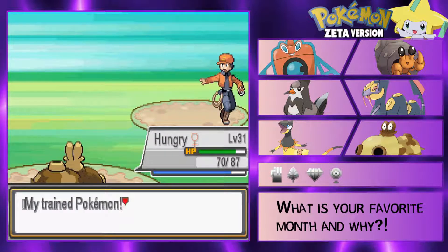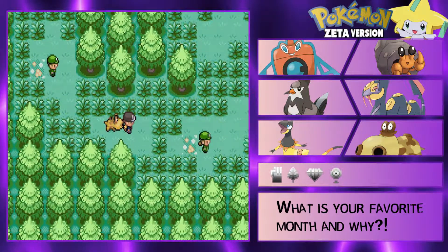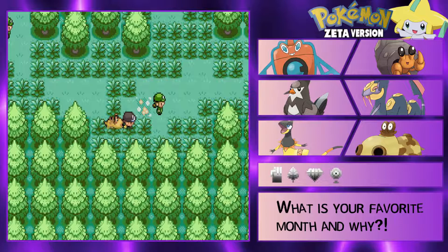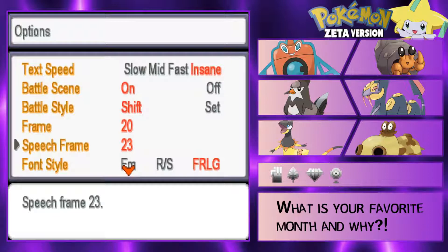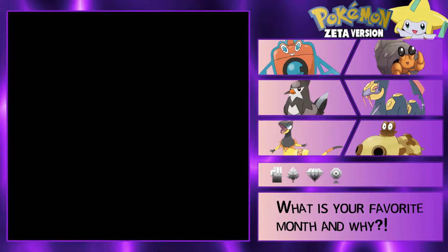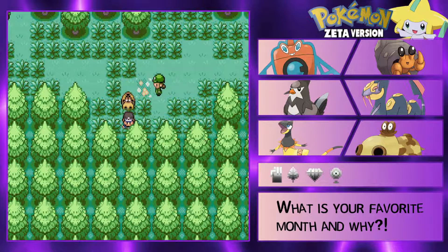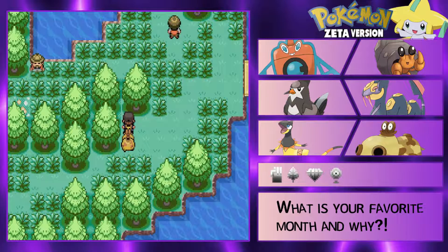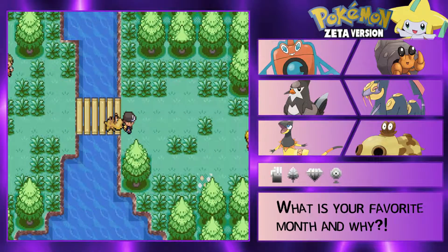My trained Pokemon - damn dude, I'm sorry! Ooh another ranger. What's my auto run? I don't remember what my auto run button is. Is it tab? Oh - okay, we got past it without a battle! I just saw the water here - do we get a water encounter? I don't know, I just saw the water.